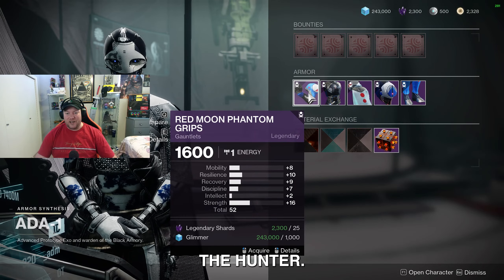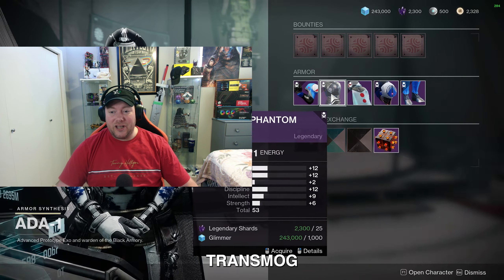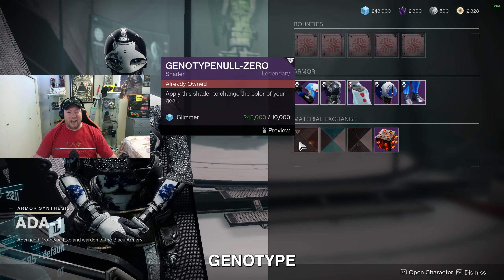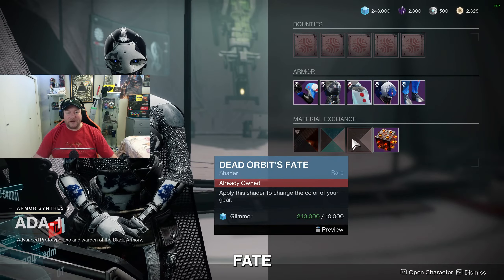Of course nothing has really decent stats, but if you're looking to transmog anything, definitely be picking this up. We've also got the Genotype Null Zero shader, the New Pacific Rush shader, and the Dead Orbit Fate shader.